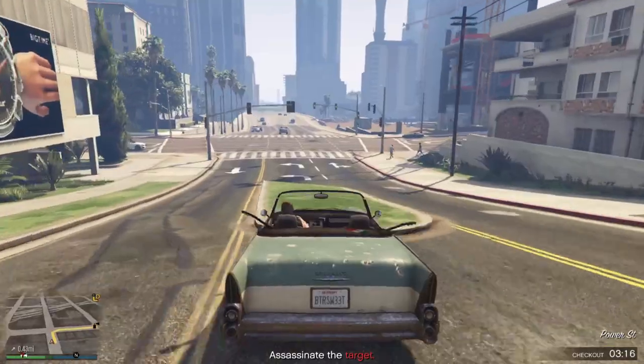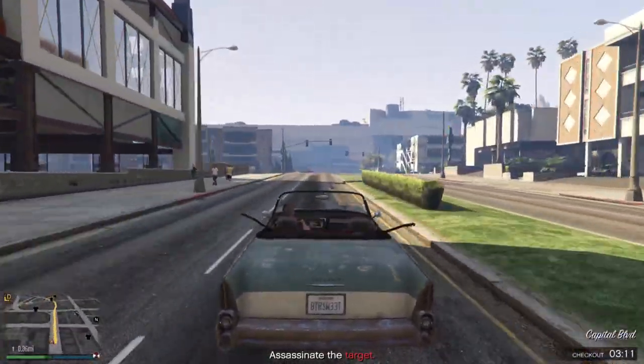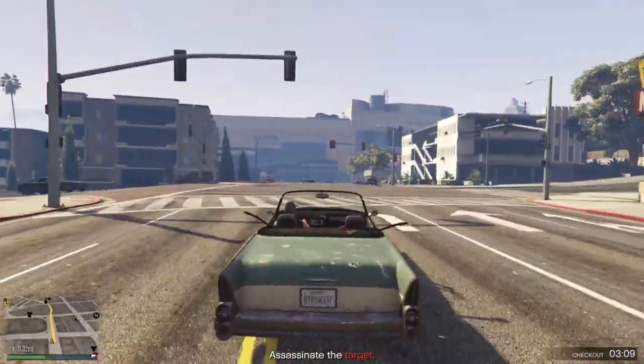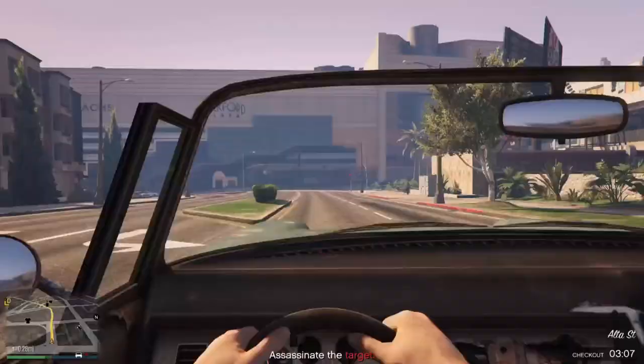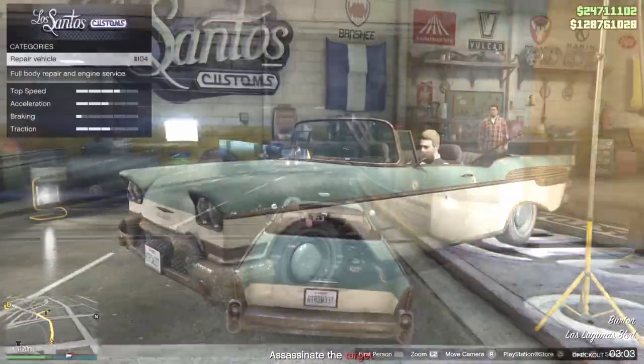You have plenty of time to get to Los Santos Customs, but once you grab the vehicle, head over there immediately and put the explosives on it, then head back. The car isn't very fast but it's not really that slow either, so you have plenty of time — just make sure you get back within the five-minute timer.